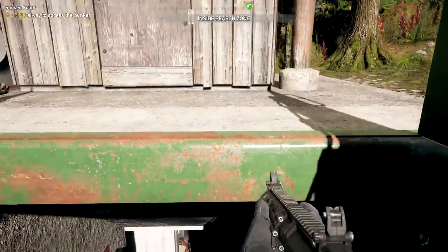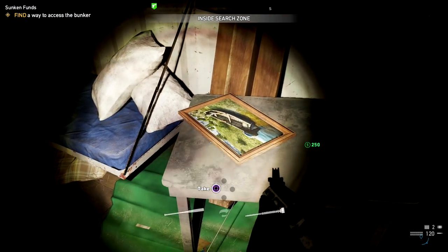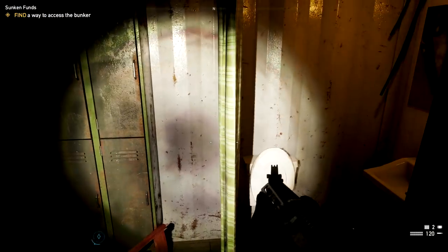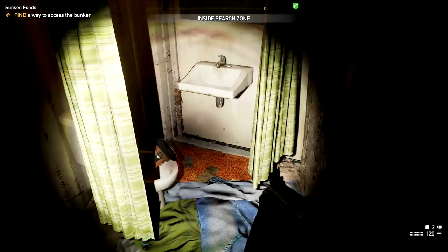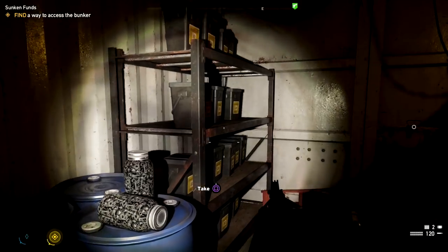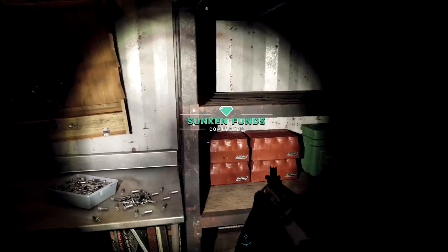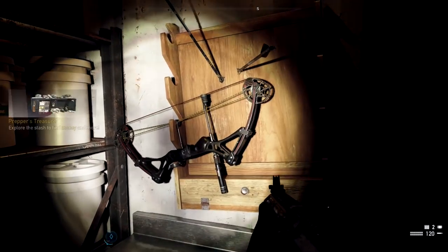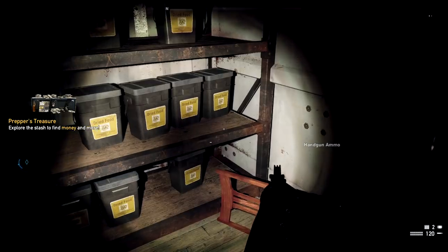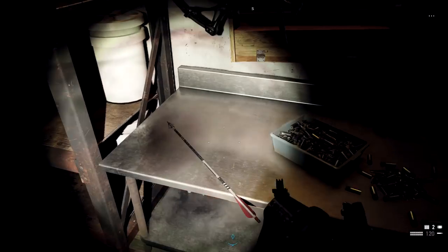I'd rather just have the AR — I like it a lot better. We got some money here and that's pretty much all you have to do. Later on you should be able to buy more perks or carry more weapons. This is the second Sunken Funds completed. The crossbow is right there in the wall. Look around — there's a bunch of loot, money, and stuff you can use to craft bombs and other things.